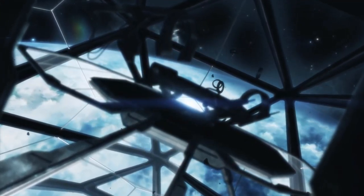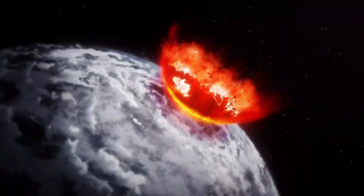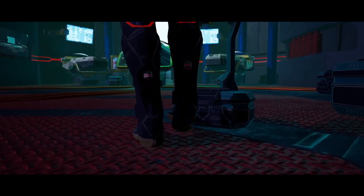Is this like a space station? A piece of something is falling down on some planet. That's a big explosion — not good. So they destroyed the moon and the power of the moon hit the earth? Or it could be a different planet. And here we go.